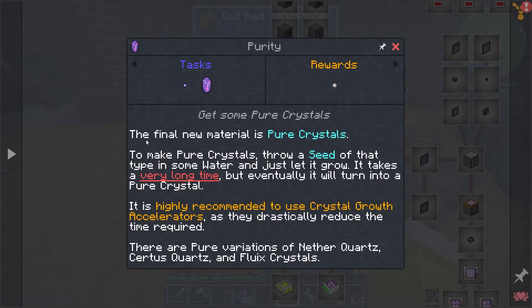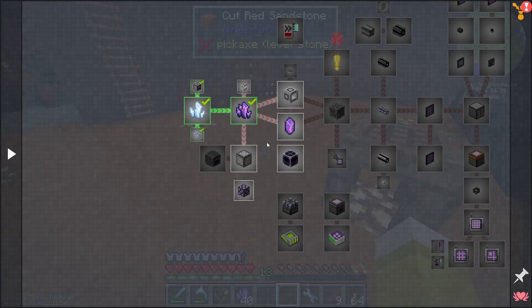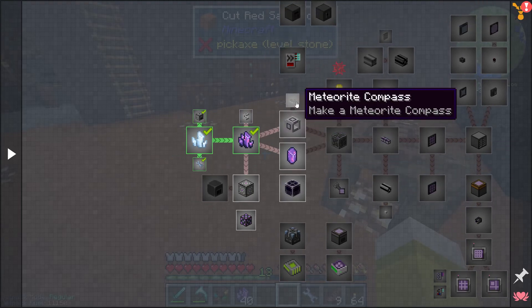The final new material is pure crystals. To make pure crystals, throw a seed of that type into water and let it grow — it takes a very long time, but eventually it turns into a pure crystal. It is highly recommended to use crystal growth accelerators as they drastically reduce the time required. There are pure variations of nether quartz, certus quartz, and fluix crystals. We're actually going to need them for some of the things we need to inscribe.